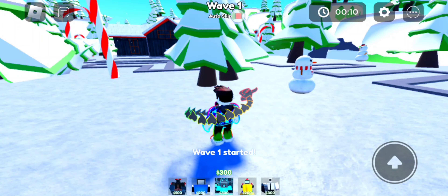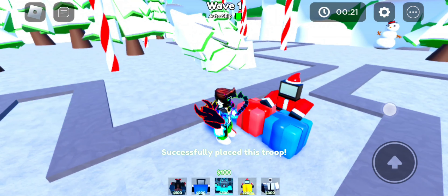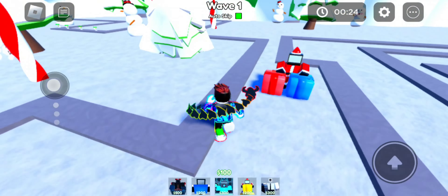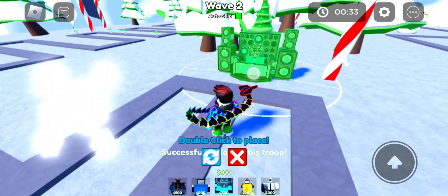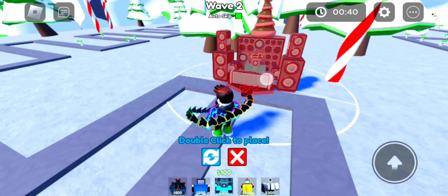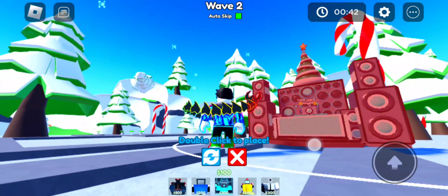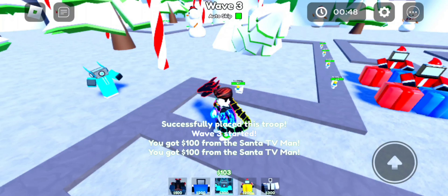We're going to be doing this in full autoskip. We placed our first Santa TV man — he's supposed to give us money. The next wave came as soon as possible. Next, we're gonna place this guy, and he's gonna take care of most of the stuff happening. When I see toilets coming out through here, I know when to place this guy. That toilet is demolished.